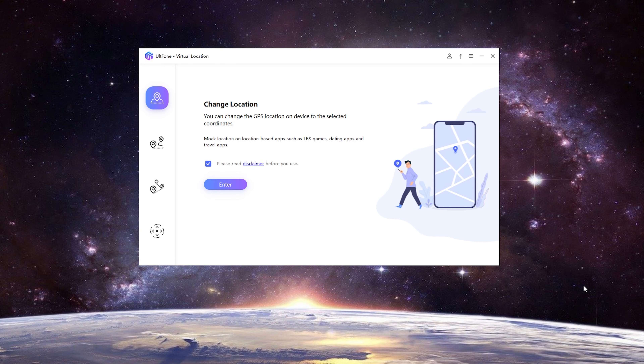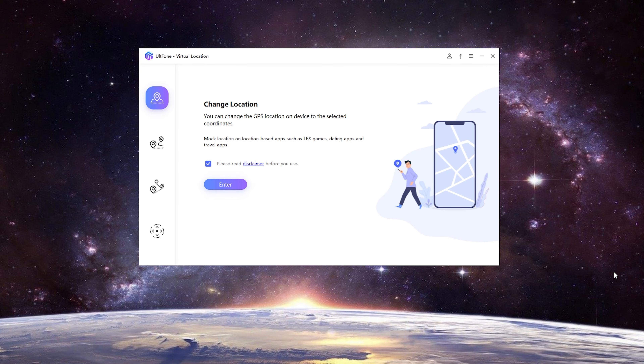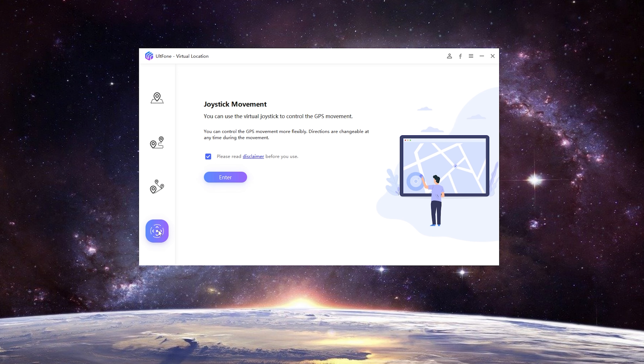Install and open it on your computer, then connect your iPhone to your PC. Here are the four functions: Feature one — Change Location. Feature two — Single Spot Movement. Feature three — Multi-Spot Movement. Feature four — Joystick Movement. These features allow you to play the game smoothly.